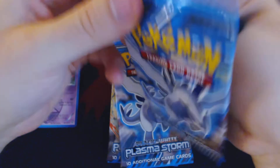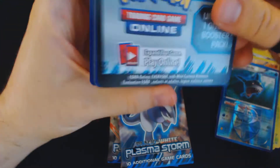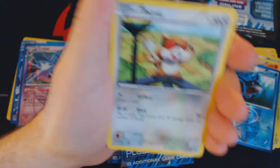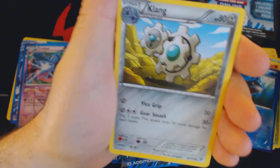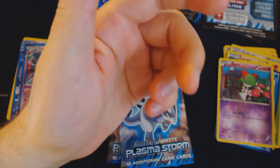Starting this weekend, the Spring Regional Championships Tournaments are taking place all across the country — all across the United States and Canada — and they're completely free to enter. Pack nine: Cherubi, Zubat, Patrat, Trubbish, Rufflet, Watchog, Lampent, Clang, Reverse Holo Ralts, and Torterra.